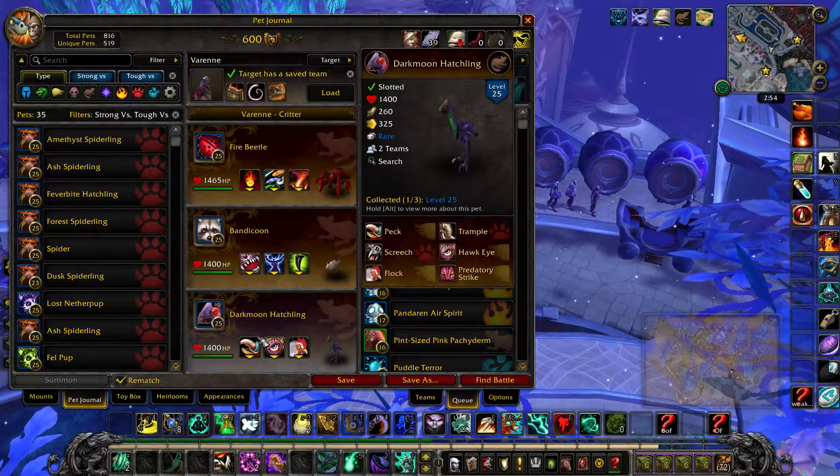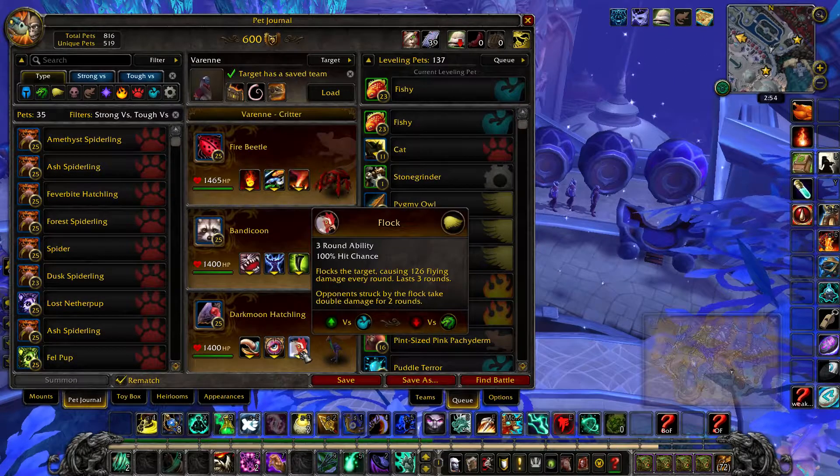And in your final slot, a darkmoon hatchling with Peck, Hawkeye, and Flock.